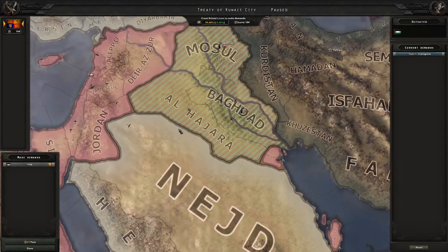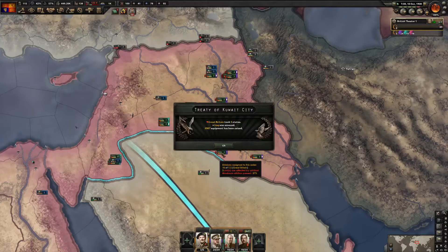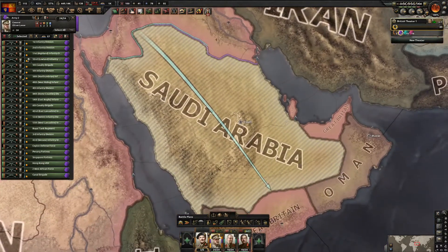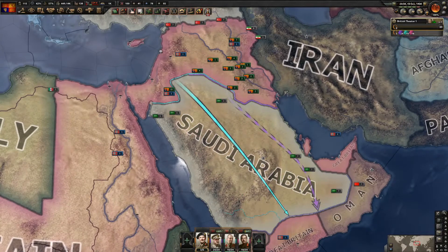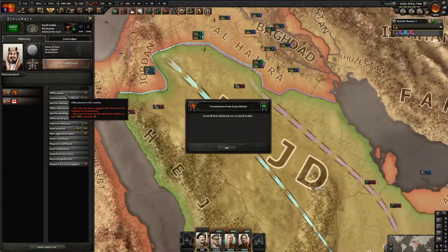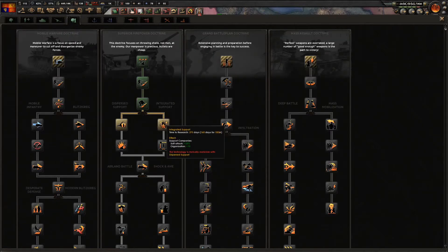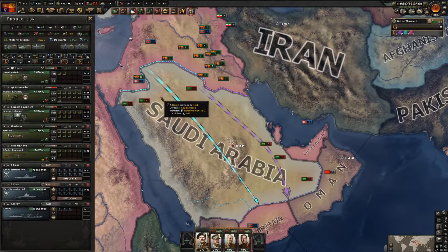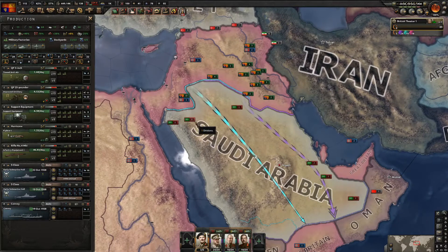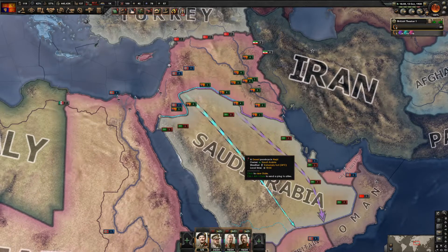Iraq has capitulated - I'll take all states. Now I'll put troops on the Saudi border with the idea of swiftly getting through Saudi Arabia. I'll get a few planes there immediately. I'm also researching Integrated Support and putting the new military factories here. They've joined the Canadian faction - that's fine.